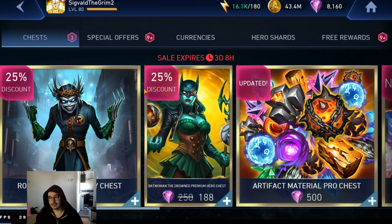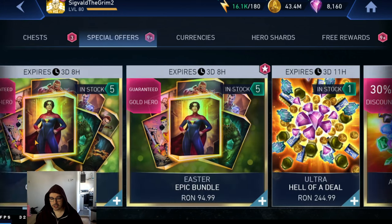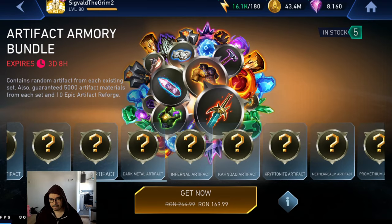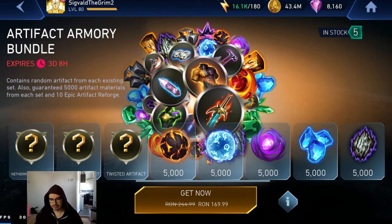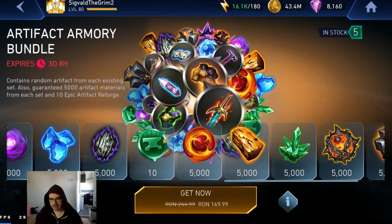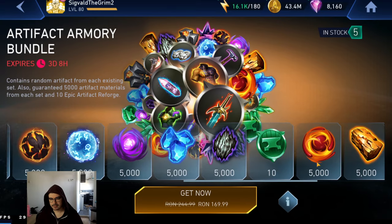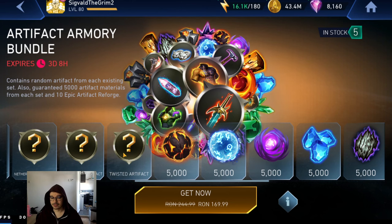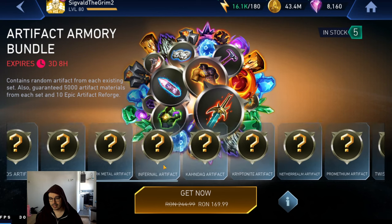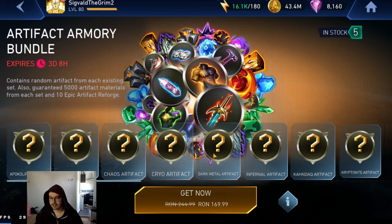25% is not a huge amount, but those are very good characters, generally speaking. So in the special offers, we get some Easter bundles and we get the Armory Crate Artifact Bundle. This is going to have one artifact out of every single artifact in the game, a bit of resources, and a bit of artifact reforges. The resources are not really much — they're just here for the purpose of being here. I don't really recommend spending money on this game, but if you actually want to spend money on this game, this on a 50% sale giving you a Solerite artifact from Solerite is definitely not a bad deal.